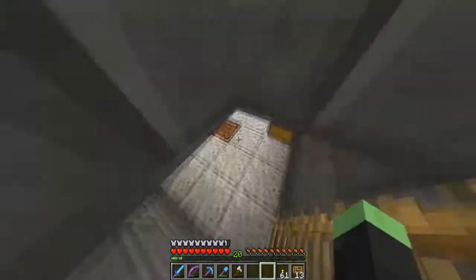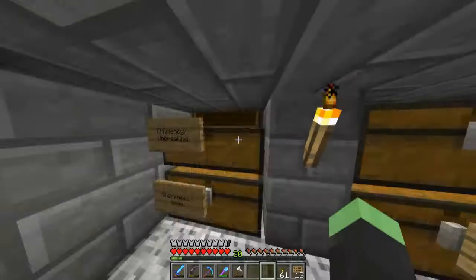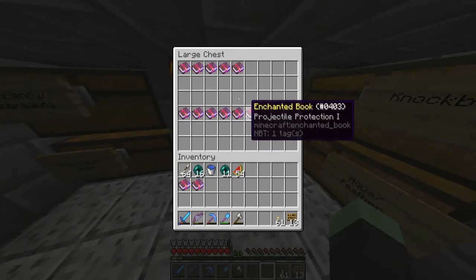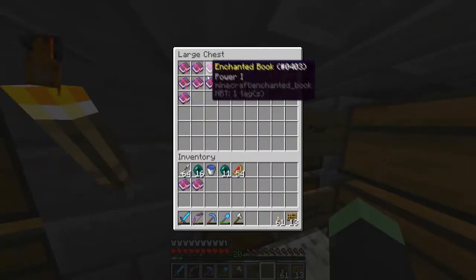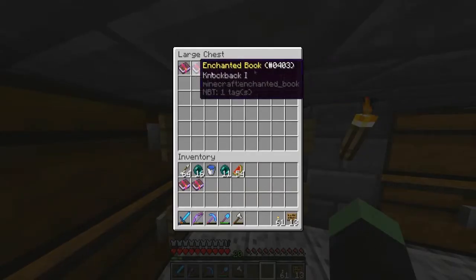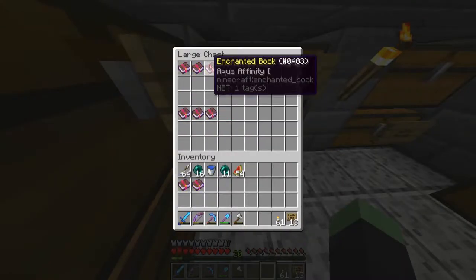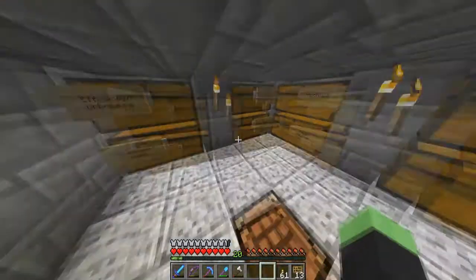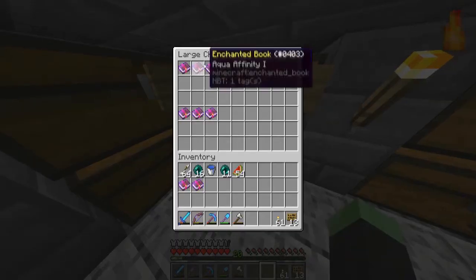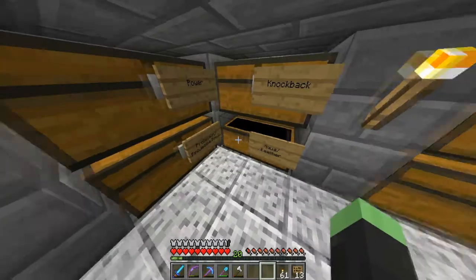Doing all the level one enchantments actually showed me how rare some of the books are. Efficiency and Unbreaking are really not that rare. Sharpness is not that rare. Smite is actually pretty rare compared to like Power — Power is the easiest book to get. Knockback is the same. Aqua Affinity and Feather Falling — I think these will be a bit more expensive because they're kind of rare. I've got a Feather Falling Two book as well, which is semi-rare.